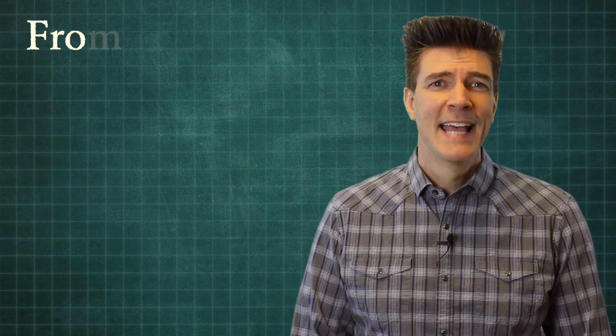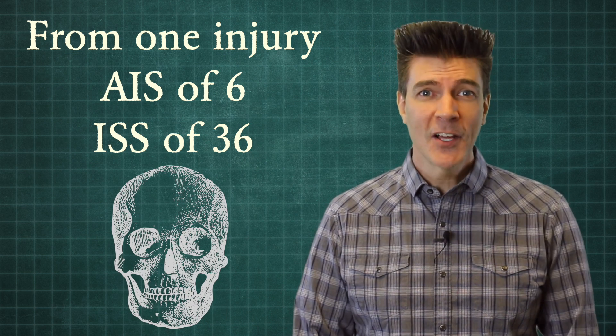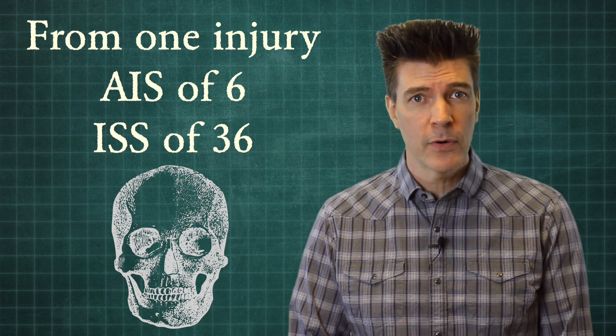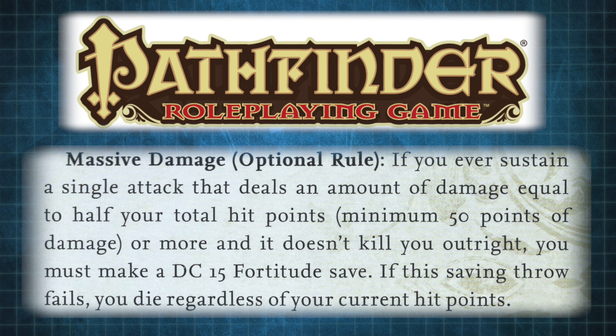But what you have to remember is an AIS of six will still kill you. A single injury with an AIS of six is still fatal. So an ISS score from a single injury of 36 means you're dead.